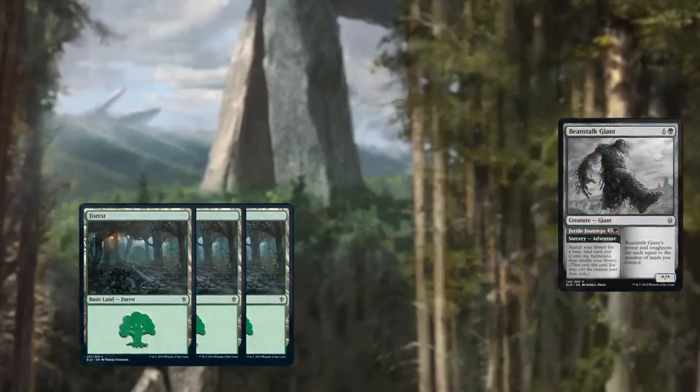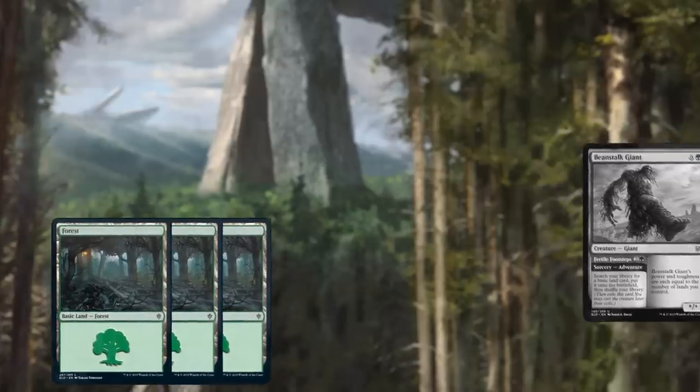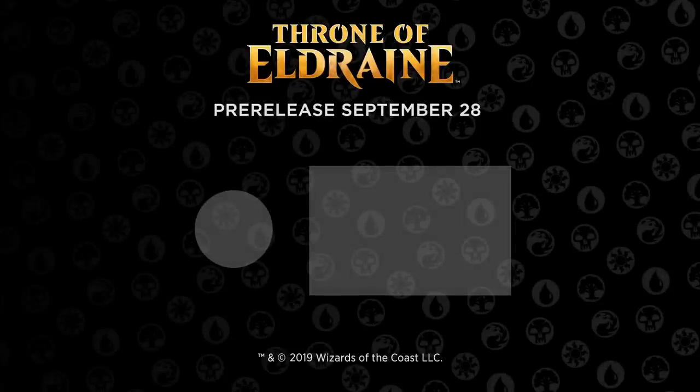Remember, you don't need to cast the adventure — you can just skip right to the opponent-flattening creature spell, if the situation calls for it. Go forth, adventurer. Your tale is just beginning.